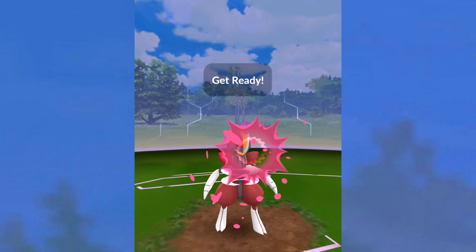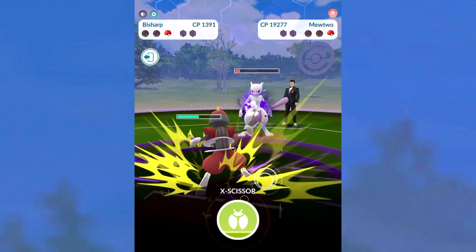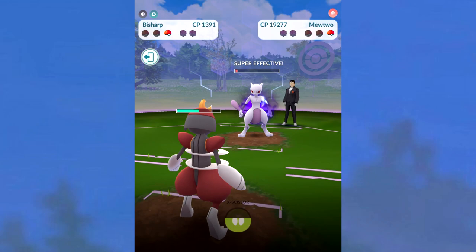The cool thing about Bisharp is its steel and dark typing resists the psychic of either of Mewtwo's fast attacks. If Mewtwo had Psycho Cut, we'd be breezing through this, but we're a little more careful because it has Confusion — Confusion hits like a beast. This X-Scissor would actually KO that Mewtwo right now. I'm not gonna charge it up; I wanna save my rocket radar. Watch — we're not gonna KO it, but we could easily. If you did it fully, you could be hitting him repeatedly. So that is a win. If you wanna know more details, click an end screen and see another video.